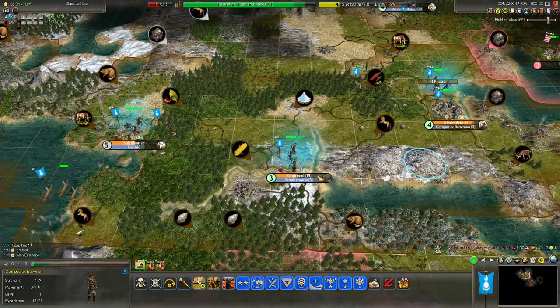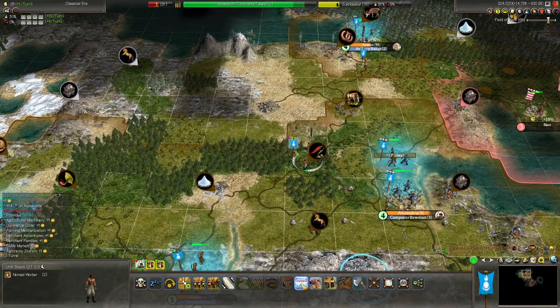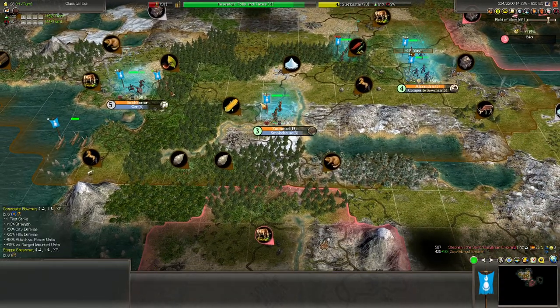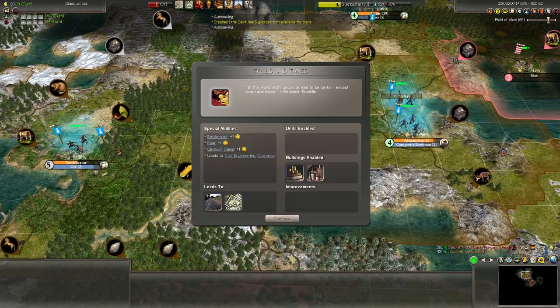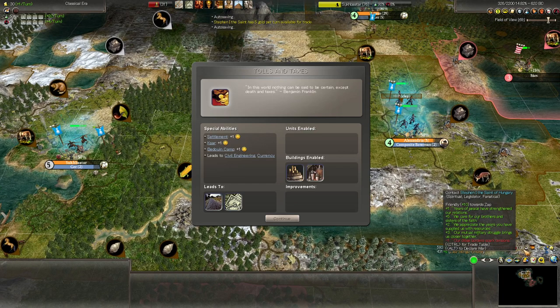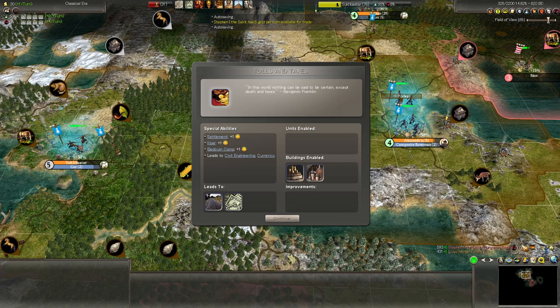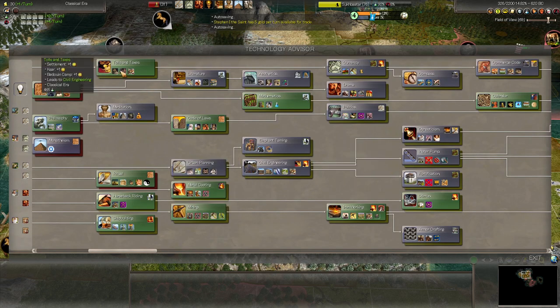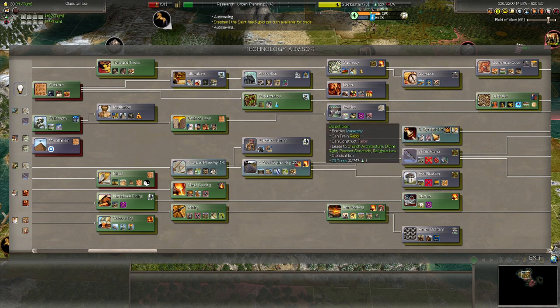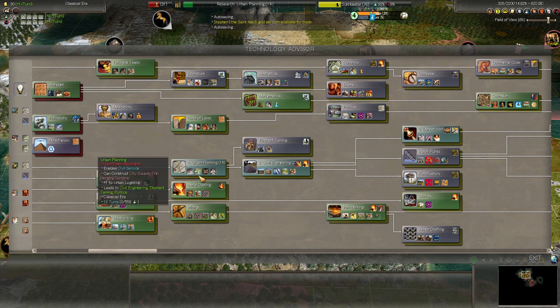We deleted another archer here that needs to be replaced. You improve the spices. You defend that city. Our power comparison with the Hungarian is steadily going down — we're still stronger than him, it says, but we should take care to stay ahead of him now. Alright, tolls and taxes. What we wanted is the tailor for cheap and easy happiness. Urban planning is going to obsolete our monuments. So if we were going to build a monument here or anywhere, we should build that now. You are a border city, so build the monument soon.